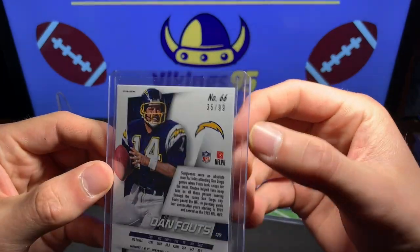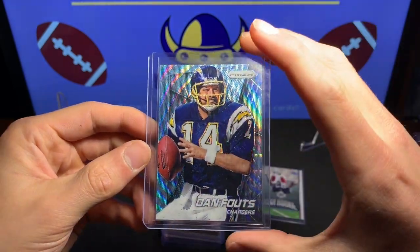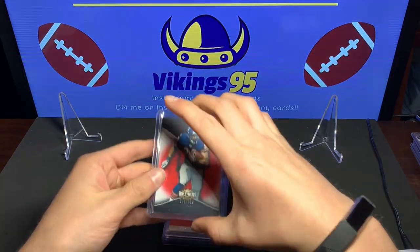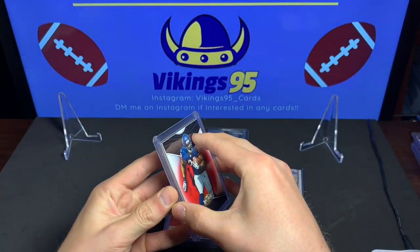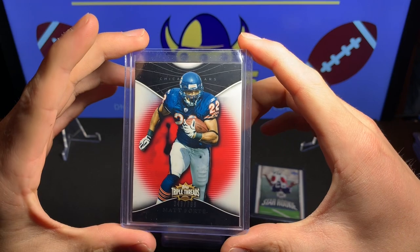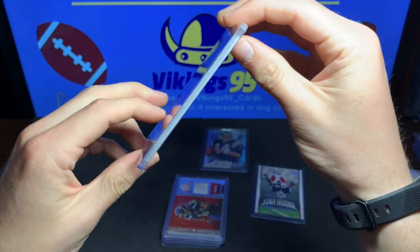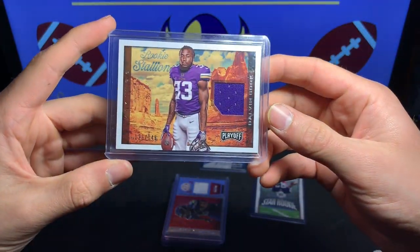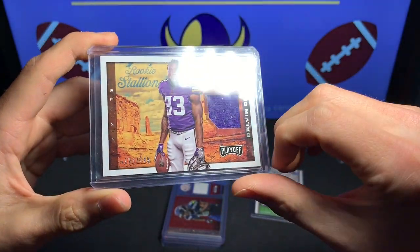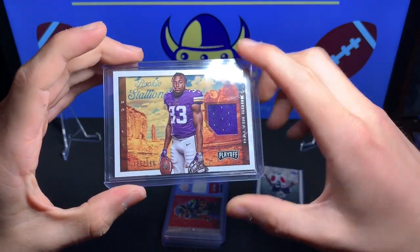The second card is a Dan Fouts Prism of the Chargers numbered 35 out of 99. Love Prism, one of my favorite card sets. Then we have a Matt Forte numbered out of 799 with Triple Threads. On the back of this we have a Dalvin Cook out of 149, Rookie Stallion — that's a sweet card. Got a Dalvin Cook rookie card, a nice Vikings hit right there, very nice.